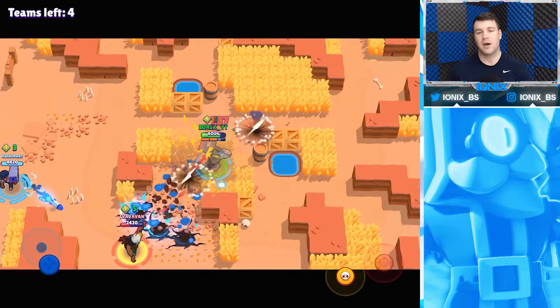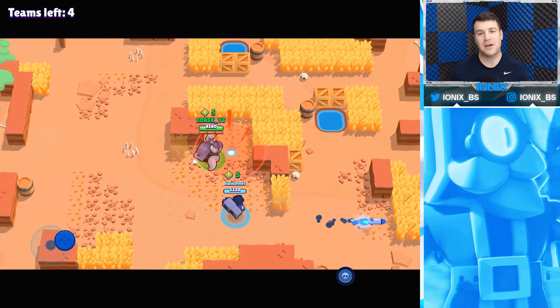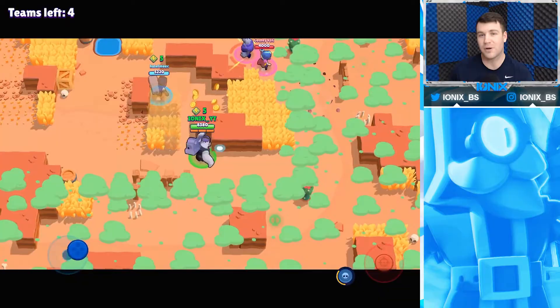For other brawlers you'll want to get closer to, you might have to sneak into their range, pin them against a wall, or have your teammate distract them so you can go in and dish out damage fast. When you get within his range, start hitting that hammer as quick as you can. Frank has one of the fastest reload speeds in the game, helping him deal damage very quickly and charge his super up fast too.